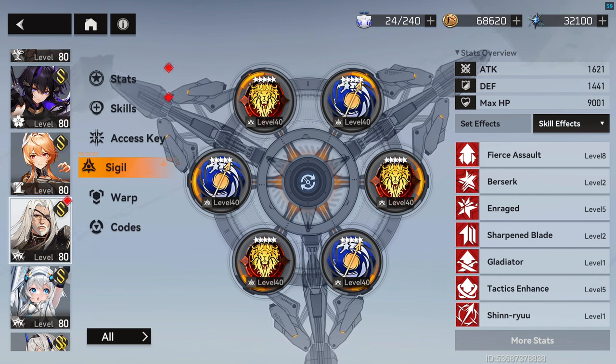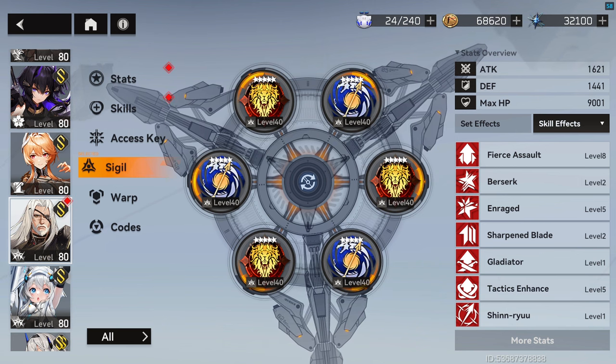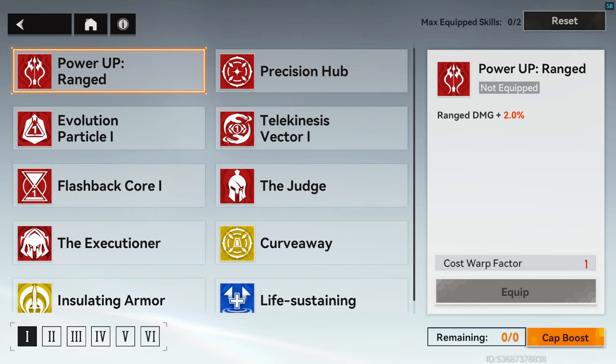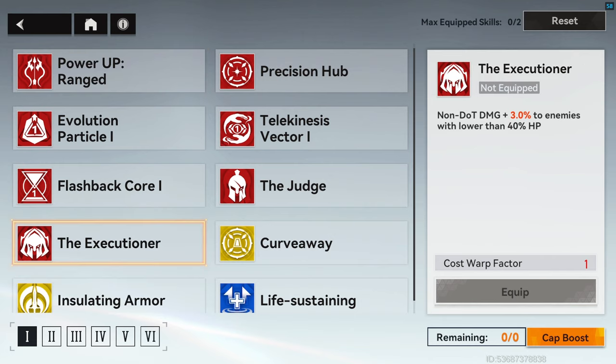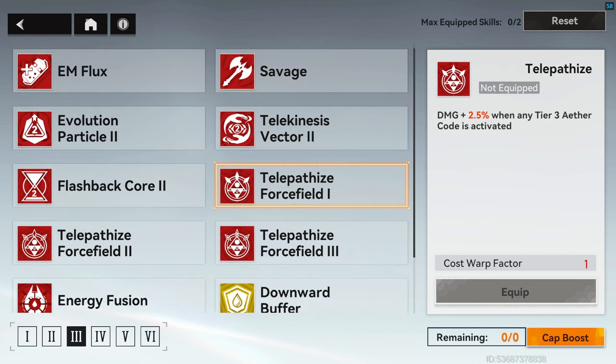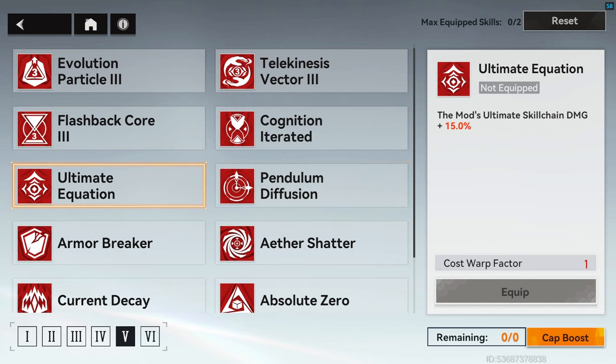For enchantments, attack, skill damage, crit rate, and crit damage are the ones to keep an eye on. For warps, we want two Power-Up Ranged mods and two Executioner mods for slots 1 and 2. For slots 3 and 4, we want two Unfetter and two Telepathize Forcefield 1s. For slots 5 and 6, two Pendulum Diffusions and two Ultimate Equations. This is my support setup, and it has great uptime on the armour break from his Ultimate, which will benefit all characters regardless of their damage type.